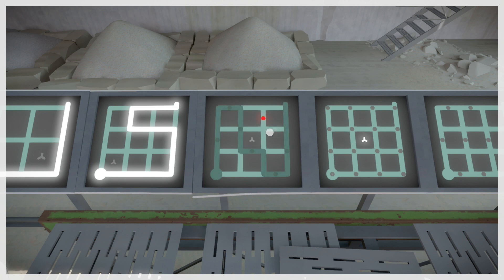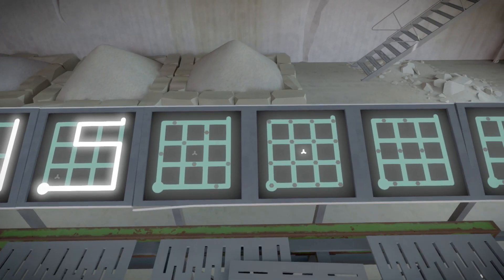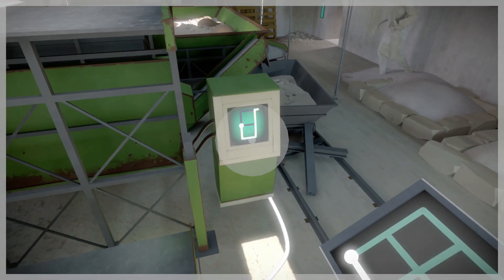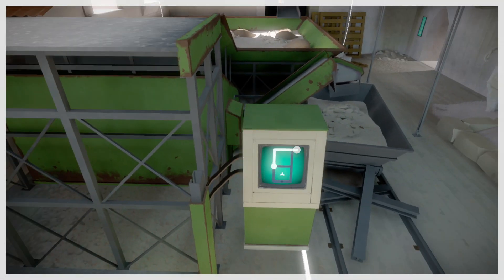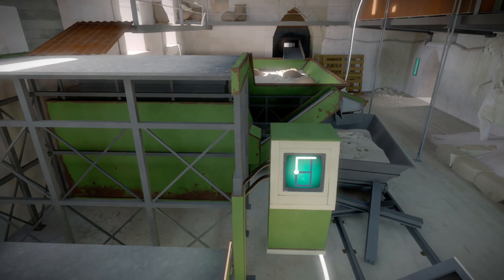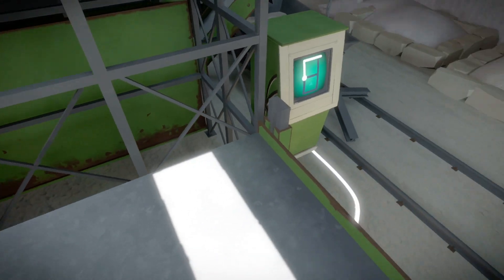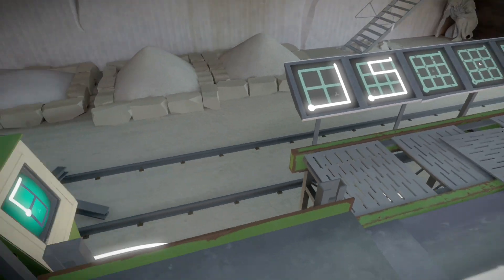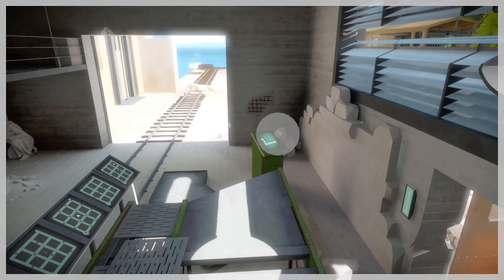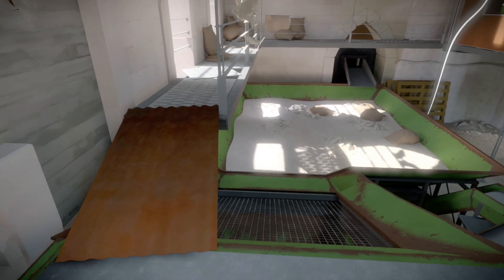Once you solve all the starting puzzles, you activate this panel which lets you raise this platform. What's really neat is that as soon as you raise this platform, it automatically triggers the other platform to start lowering — you can never have both up at the same time. I think that's indicative of the puzzle panels too: you can only have it one way or the other, you can't fully represent everything. You have to pick and choose which one you want.